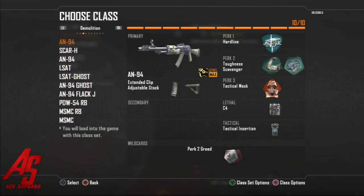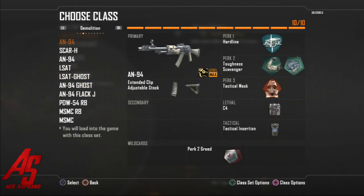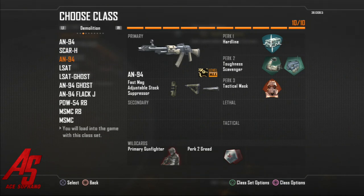Demolition — these classes are almost the same; I'll go over the different ones. The default class for demolition uses extended mags because I'm going to be spawn trapping them and there'll be a lot of them — I don't want to run out of ammo; I need to get triple kills or quads. Tac insert so I don't waste time spawning back at my own spawn, and I want to spawn next to them knowing they won't spawn behind me. Then the Scar-H — just to try out different classes — with the same perks and EMP grenade.